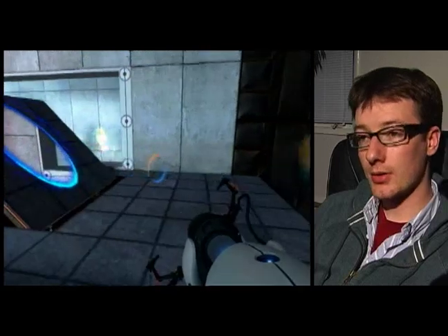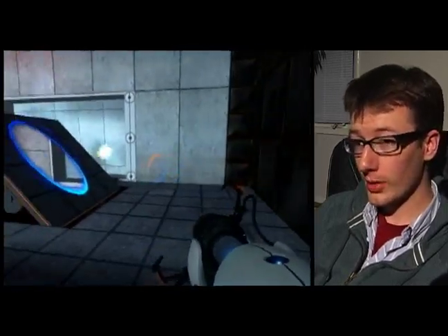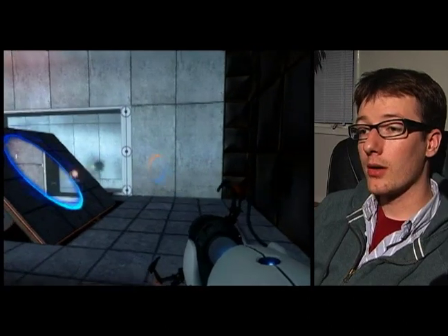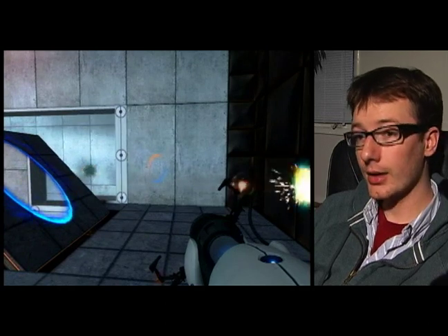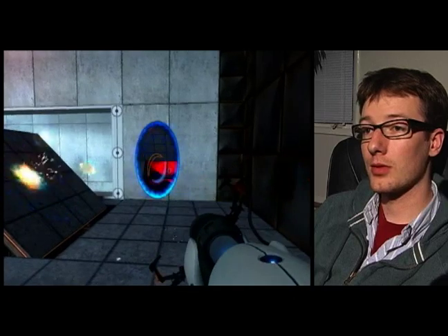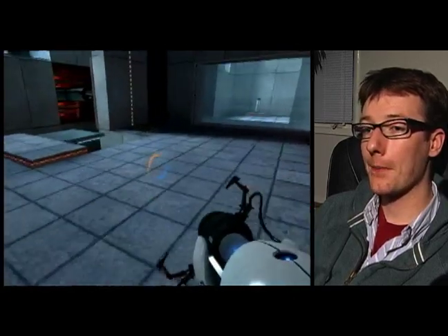So what we want to do is, once the Powerball has come through into this area, we just shoot a new blue portal somewhere else so that it can't get back through to the other side, and then it'll bounce up and go into the receptacle. So there it goes, and that has activated this elevator.